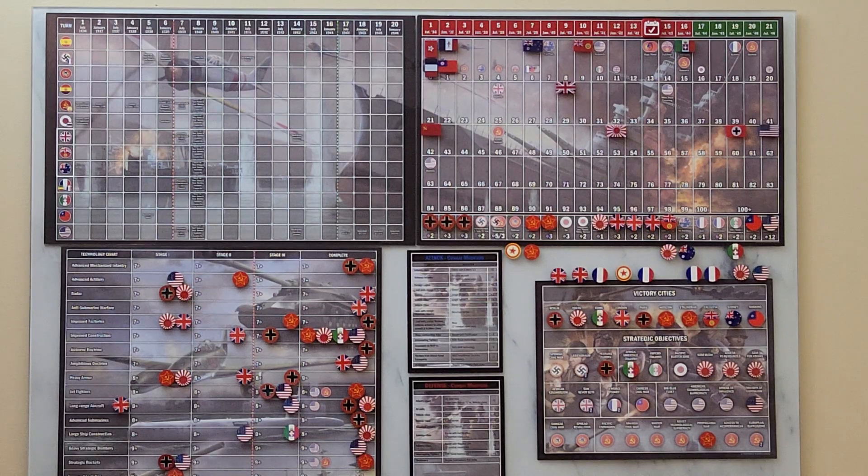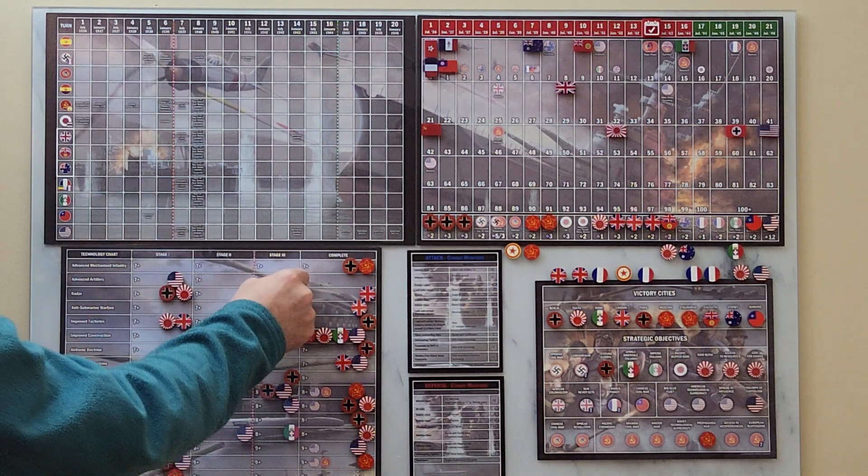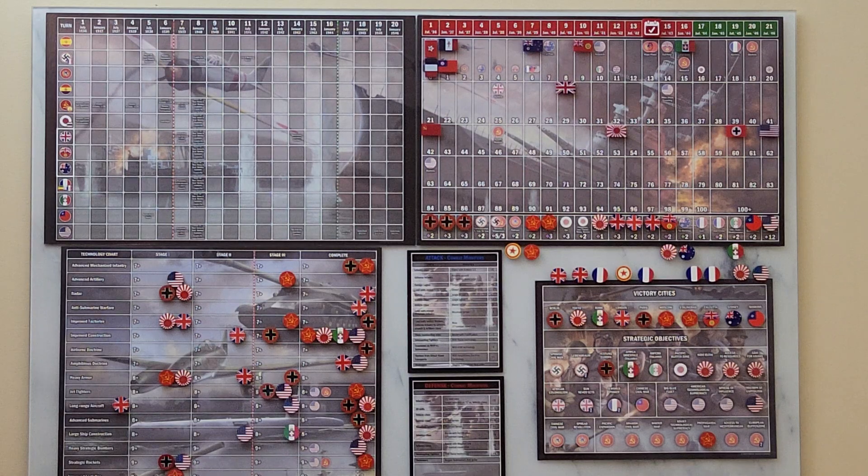We can skip CCP's turn because they have no units on the board. We'll start 14.3 USSR — it is January 1943. I have four tech rolls. I tried for advanced artillery at a 7 or higher. PBE generated a 9, so I succeeded and advanced to stage 3. I'm having one of the luckiest games of tech I have ever had.